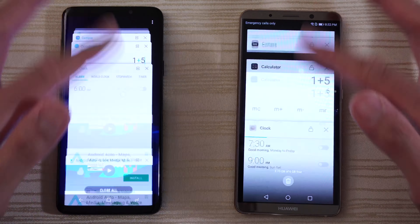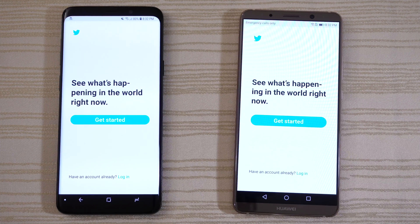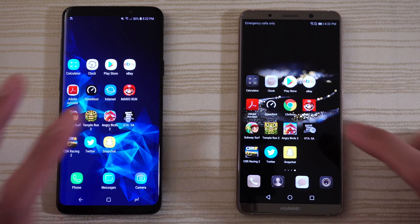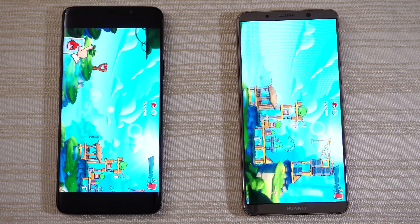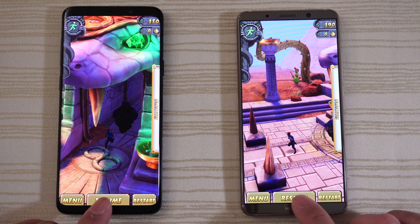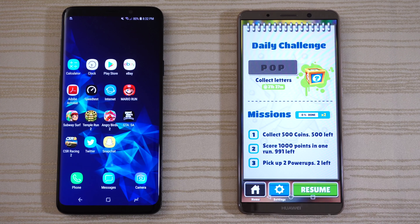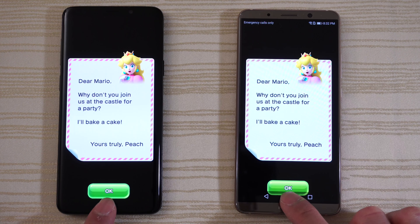Everything's in the background as you can see. Starting with Twitter — there we go. CSR Racing 2 — paused and ready to resume on both. Grand Theft Auto San Andreas — ready to play. Angry Birds 2 — ready to go. Temple Run 2 — ready to resume on both. Subway Surfers — same thing, ready to go on both phones. Mario Run — very nice, ready to go on both.